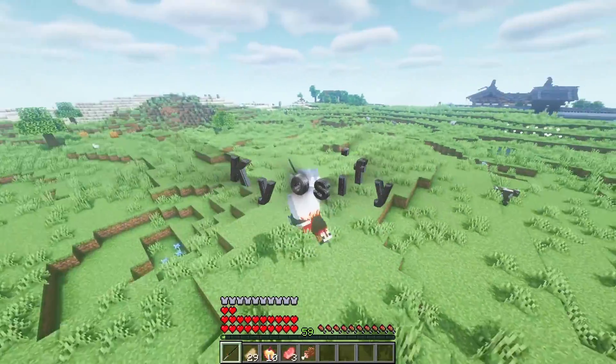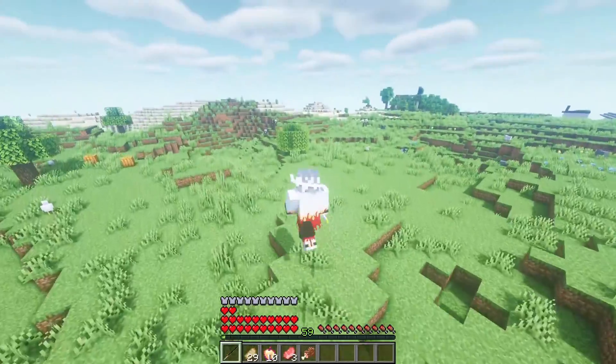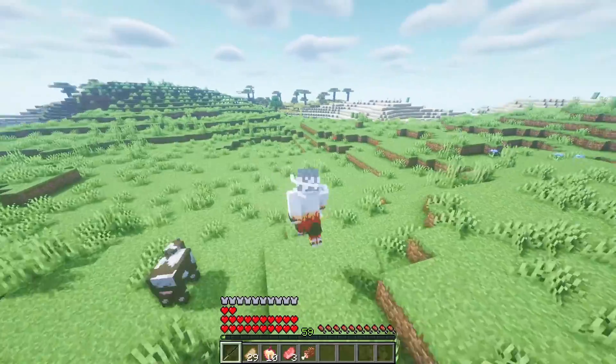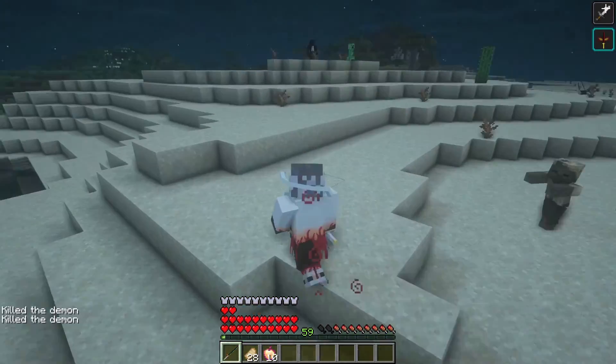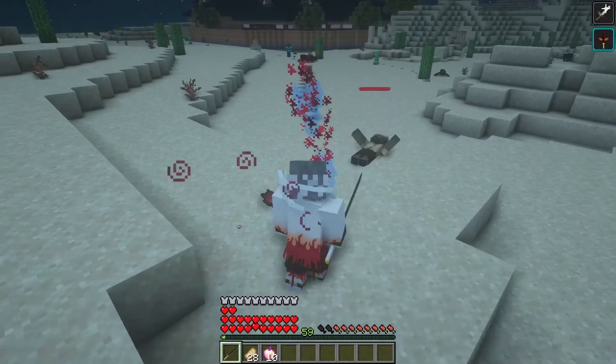Yo, what's going on guys, welcome back to another Minecraft Demon Slayer video. In this video we are gonna beat every upper moon demon with Demon Rengoku's sword, which gives you blue flames. As you can see I have blue flames. You can imagine that Demon Rengoku would be super strong, so my attacks are also super strong.